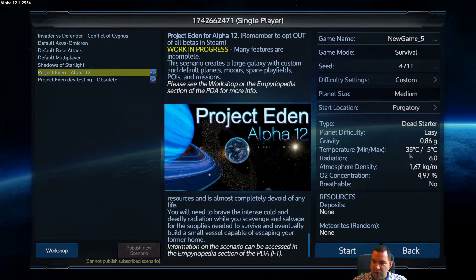The planet temperature ranges from negative 35°C to negative 5°C — probably averaging around negative 20 from my last dead-start playthrough. I must admit I've never done this on these insane difficulties, so let's see if we can do it. I'll skip through the loading sequence since it takes a while — this is due to the Project Eden mod creating such a large galaxy with so many different planet types.